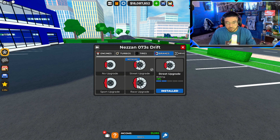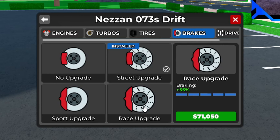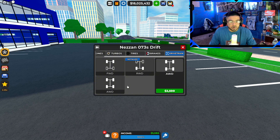For brakes, we come with street upgrades so we're obviously going into the race upgrade which gives plus 55 percent more to the braking, for 71,000. Then drivetrain — last time we upgraded to all-wheel drive on one of my other drifting cars and it did pretty good. Rear-wheel drive is usually probably best for drifting, but we're gonna go ahead and do all-wheel drive and add that for 2,500. All the upgrades are officially done.